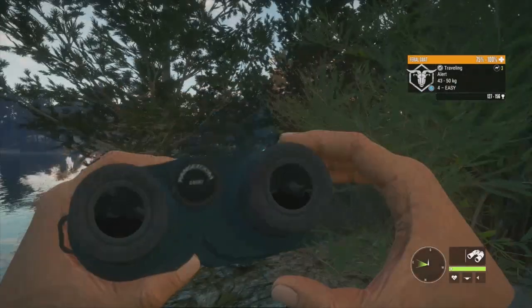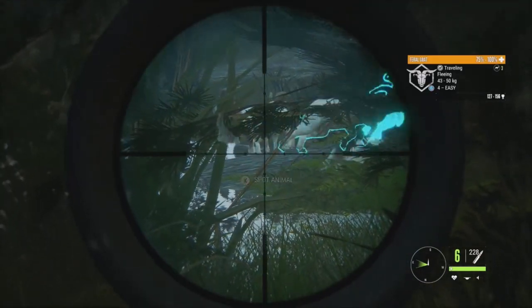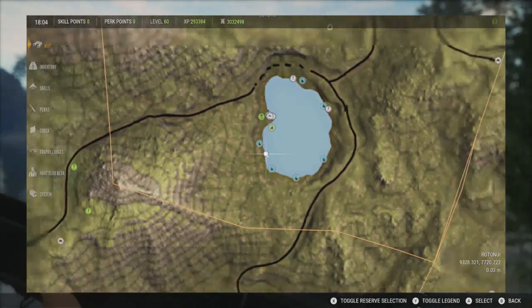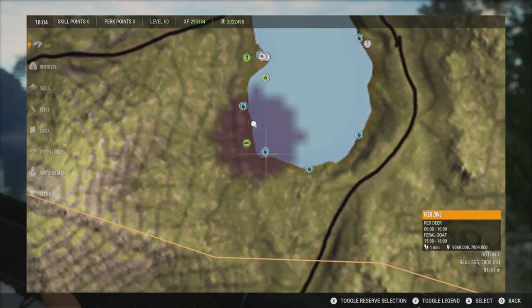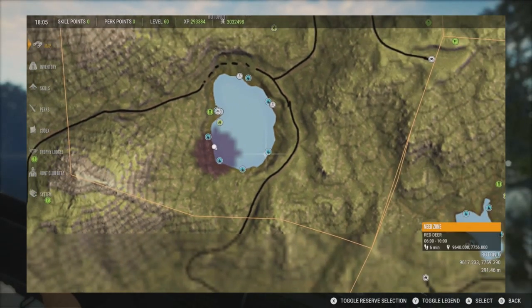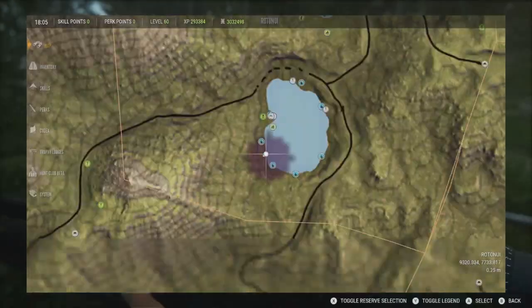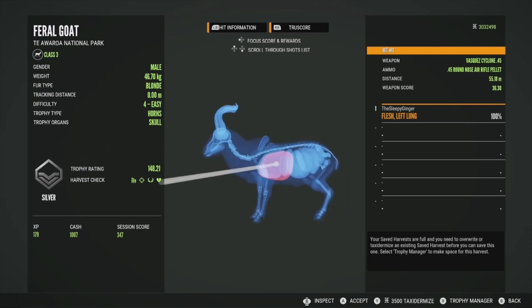We're at one of the Rata Nui Lakes now. There's a decent level 4 here — we're about 50 meters out, perfect for the air rifle. We take the shot — and it's going to take him just a little bit to go down, 50 to 75 meters. The air rifle overall is a pretty good gun. There are a few more zones at these Rata Nui Lakes. We spot another zone with some decent level 4s including a white one at 160 to 189. We pick up our air rifle kill — a silver at 148.21, got him directly in the left lung. He didn't go too far with the air rifle.